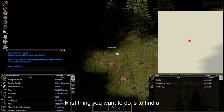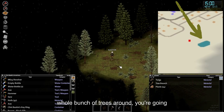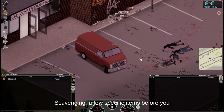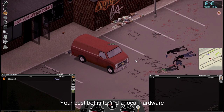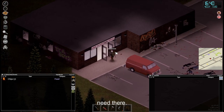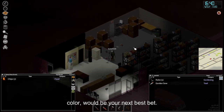The first thing you want to do is find a suitable location. Hopefully this will be near water with a whole bunch of trees around — you're going to need them. Then you're going to have to find and scavenge a few specific items before you start building. Your best bet is to find a local hardware store. If not, buildings indicated by a black color would be your next best bet.